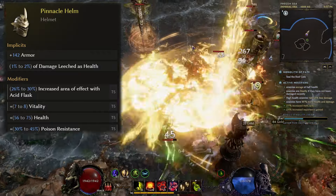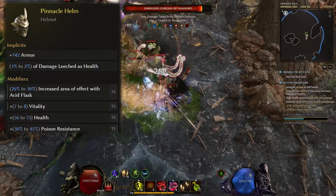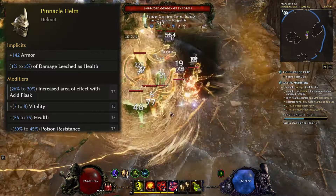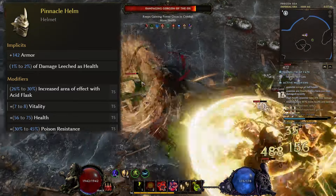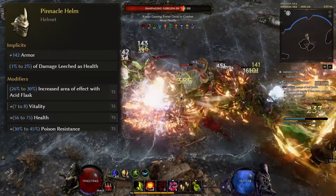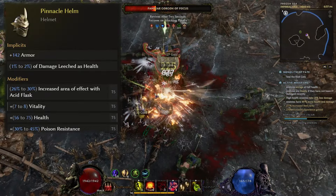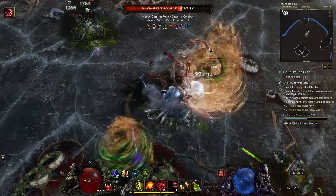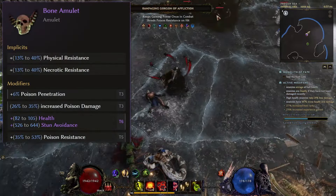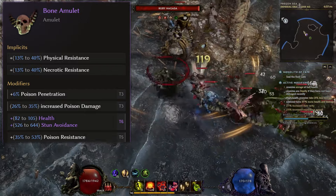Leech is essential long term — don't forget that. You want life and resists, ideally poison if everything else is capped, vitality for more life and poison resistance, and you can get Acid Flask AoE on here as a semi-rare mod as well. As it's pretty tricky to get good stats on one specific base like a pinnacle helm, don't be afraid to use a rare — it doesn't have to be exalted to be good. For the amulet, if you're not using a Bleeding Heart then use the base to cap resistances if needed; otherwise get throwing attack speed or less damage over time taken.